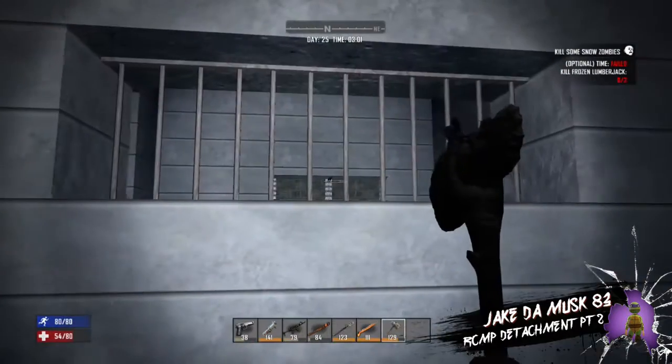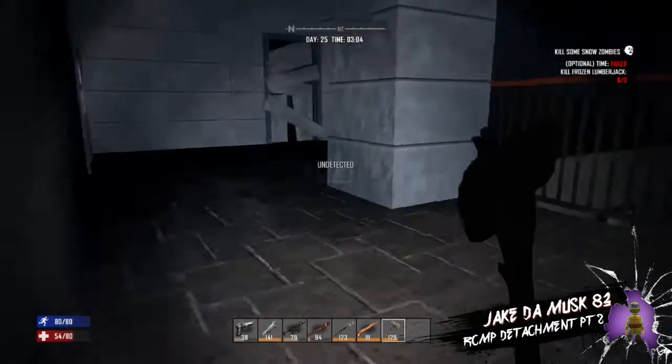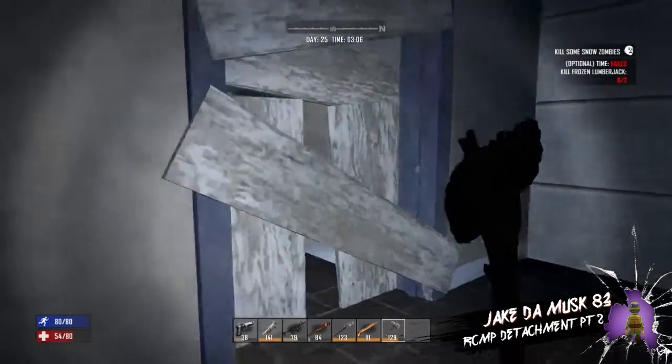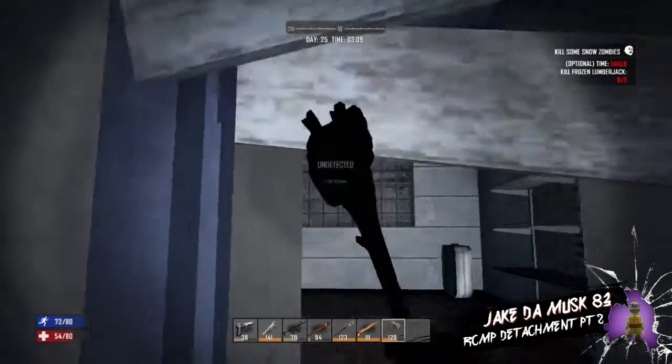I wonder what's in that room over there, so let's go break down - always check your six, like I said. Let's break down this wall over here. It looks like it's just a side wall so it should be a little faster than the doors. Let's just break down this door here.